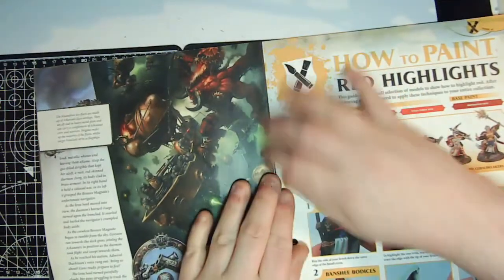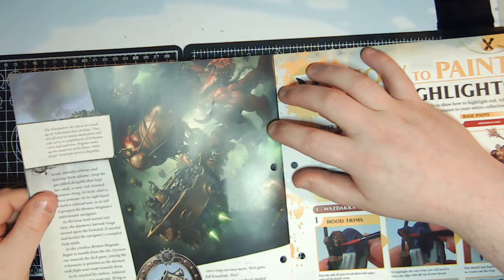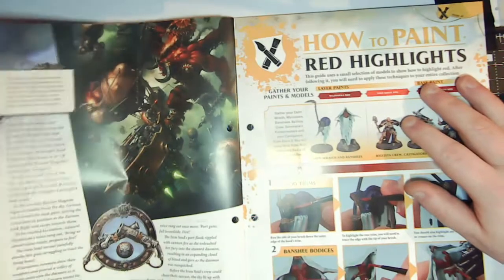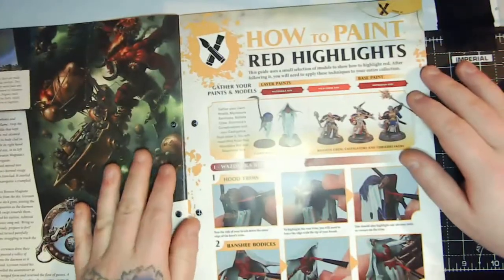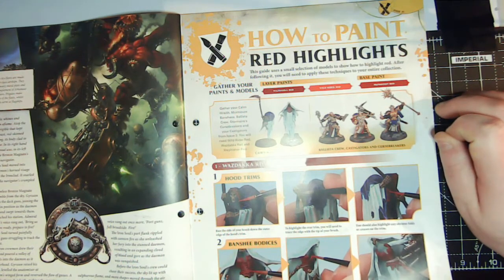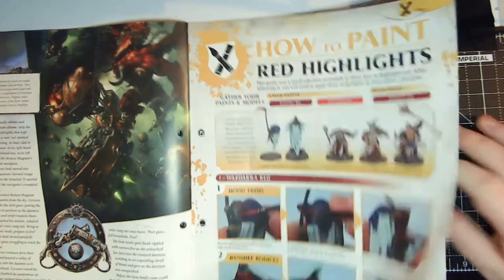There's a brief mention of a Beast of Chaos, then back to the Kharadron: their sky fleets are made up of Arkanaut-class airships, all clad in heavy metal plate, carrying a complement of Arkanaut crew and warriors. Frigates make up the majority of the fleet while larger Ironclads serve as flagships. There's also a little story to accompany that. Then the guide on how to paint red highlights — it's pretty much the same as any highlighting: thin the paint slightly, get some on your bristles, and carefully run along the edge.